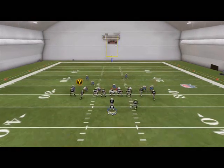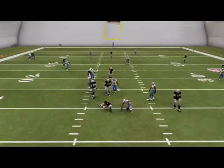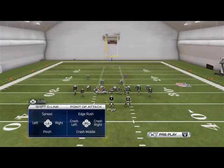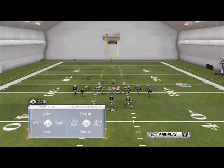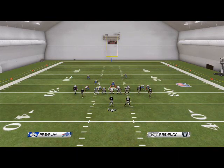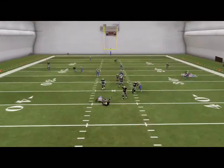This is a much better technique and you're going to get right edge heat. You can also quarterback spy both guys on the right side, and that's going to give you the basic pressure still coming in.